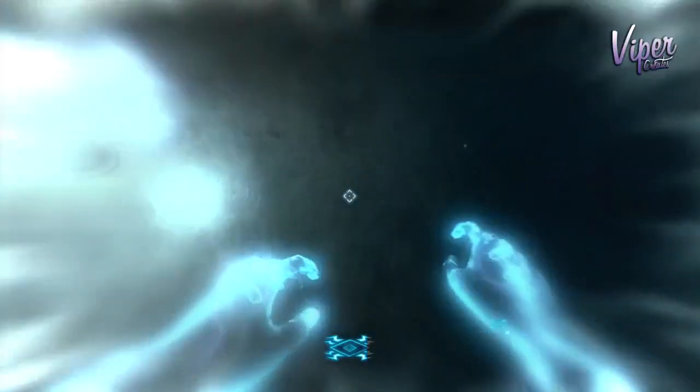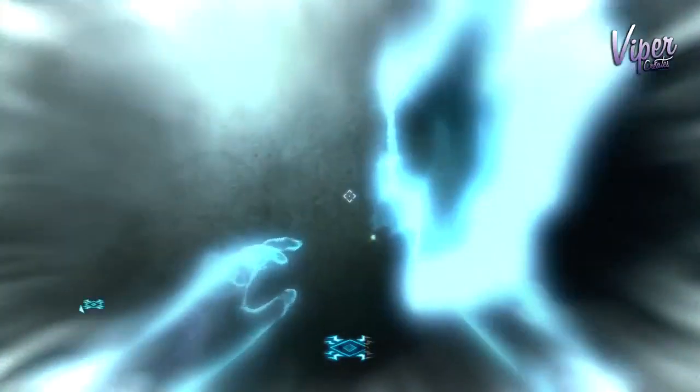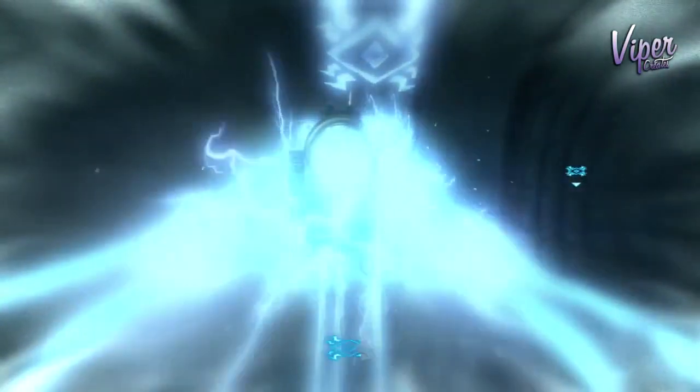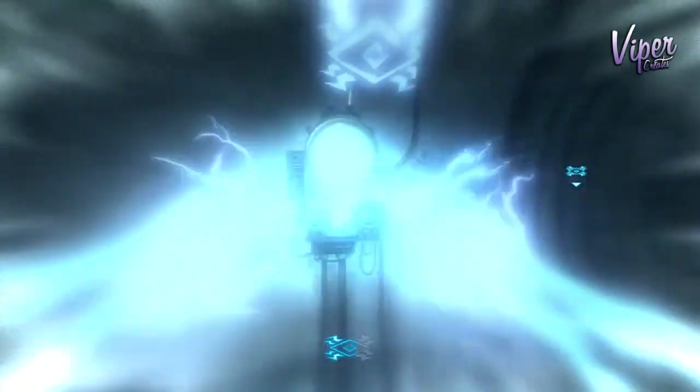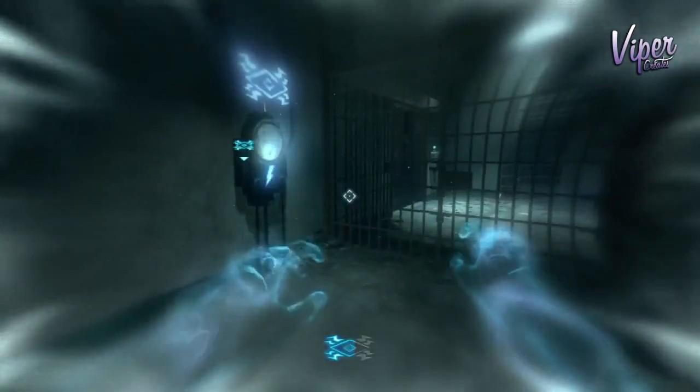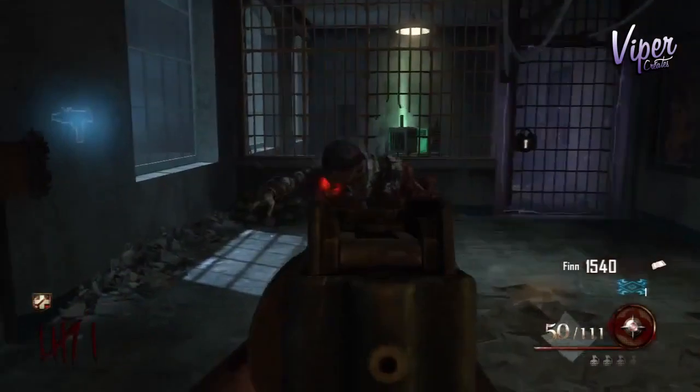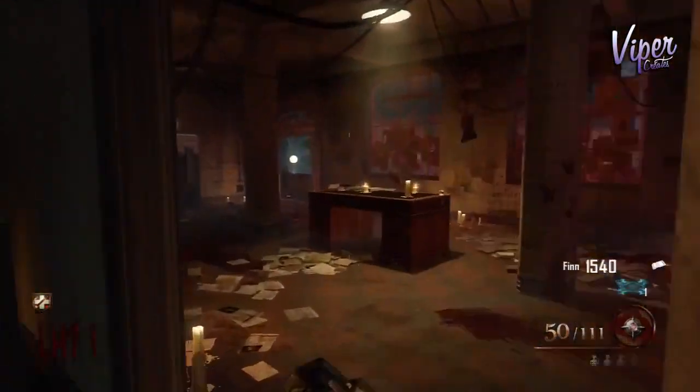The next perk I'm going to be showing you is Speed Cola. It's a bit of a task to get to — it's actually located in the Warden's Office. To get there, go into afterlife mode, jump up onto this little bridge location, take a right, go down these stairs, and shock the little button to unlock the Warden's gate. Walk into the Warden's Office and there you should see Speed Cola.